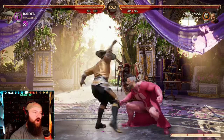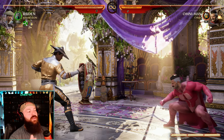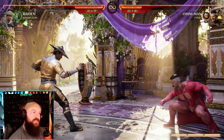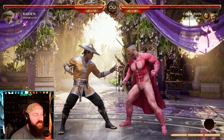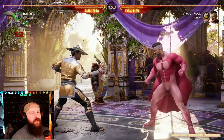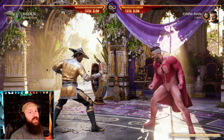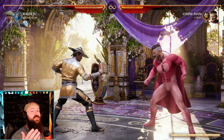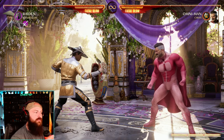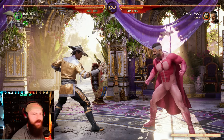If you're ducking and your opponent throws out an overhead, you're going to get hit. So ducking is only meant for high attacks, but that's okay because a lot of attacks are highs and a lot of character strings start with a high. Most strings in Mortal Kombat start with a high then go mid — like a one-two, which is high-mid. A few exceptions are characters like Johnny Cage that have a really fast starting mid, which is one of the reasons why Johnny Cage is so good. You can't duck it and it's fast.